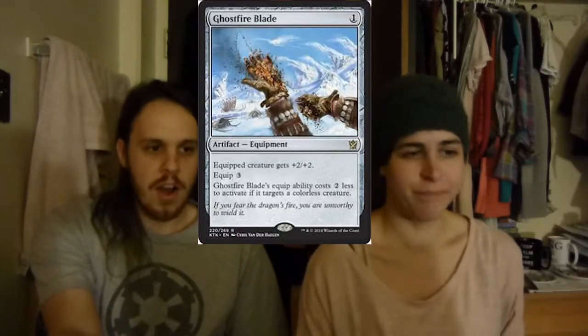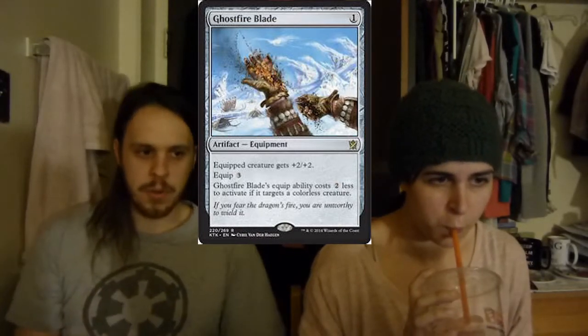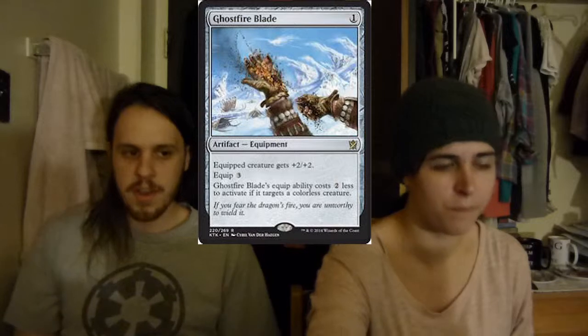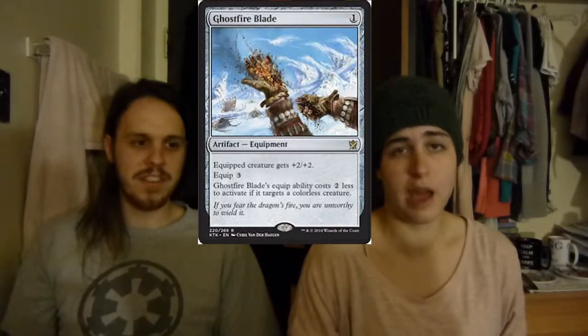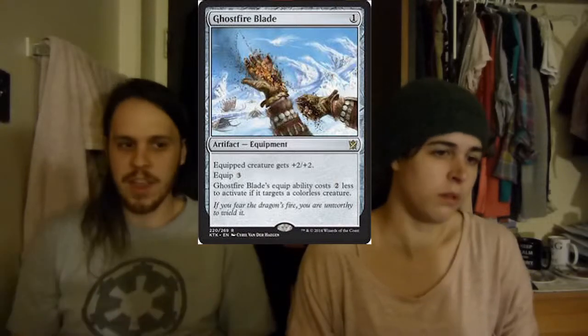Then we have Ghost Fireblade. This is pretty good and fun — one mana, creature gets plus two plus two. Equip for three, unless you're equipping to something that's colorless, then it's one mana. So effectively two mana, creature gets plus two plus two. It's great.